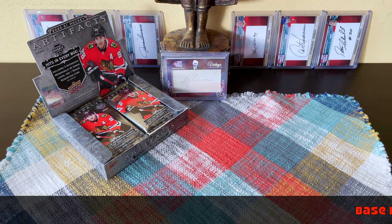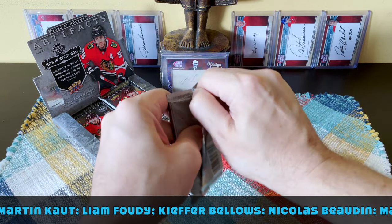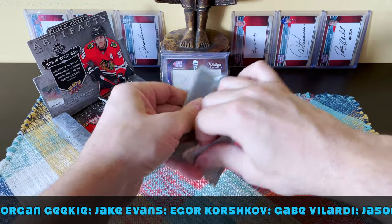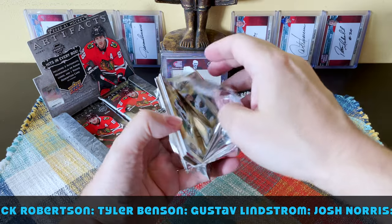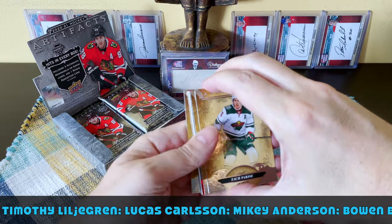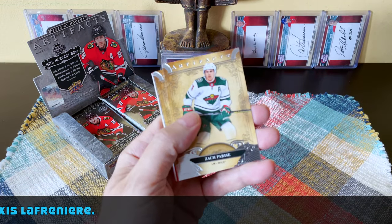The rookie class includes Stuetzle, Bellows, Robertson, Velarde, Josh Norris, Krebs, Lafrenière, Byram, and Virum — they're in the base and of course there are redemptions too. Let's do this! First pack — we appear to have something a bit on the reddish side.